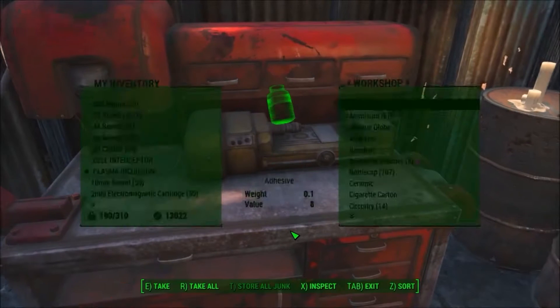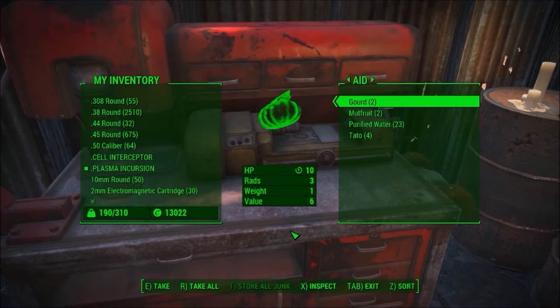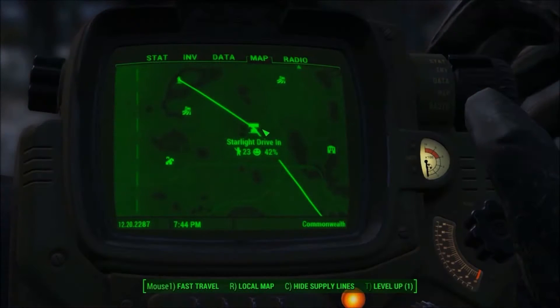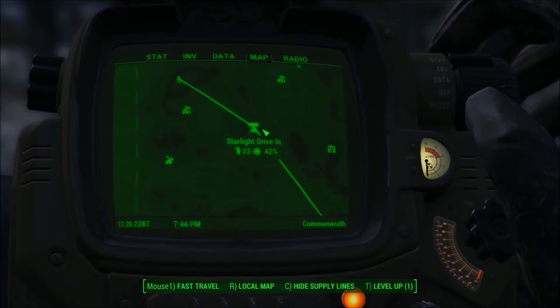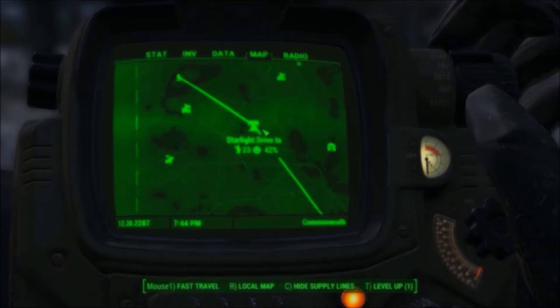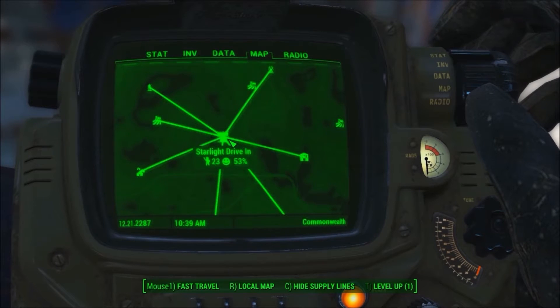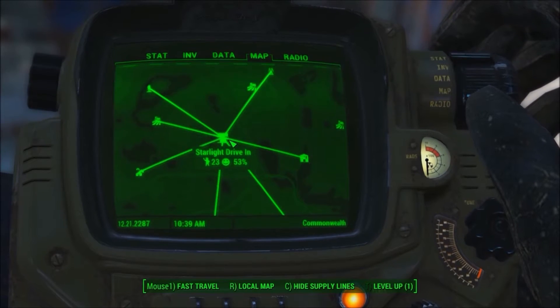Supply lines are important because they make all settlements in the network share workshop resources, aka junk, as well as mods and food ingredients. To get them though, you have to invest in the local leader perk, but that's ultimately your call. Note that you only have to have a valid path between any two settlements to have the supplies coming through. You don't have to build a totally interconnected network, just a chain. Alternatively, you can build a star network which consists of one settlement connected to a number of other ones.